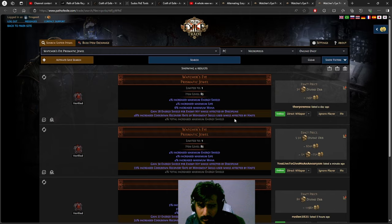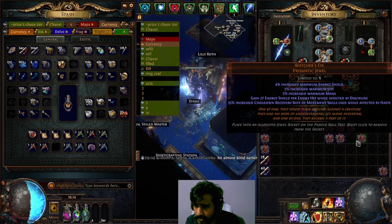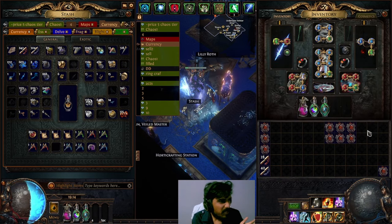Let's see — 3 divines, give or take. 3 divines. Alright, so I might make back my money. I don't know.